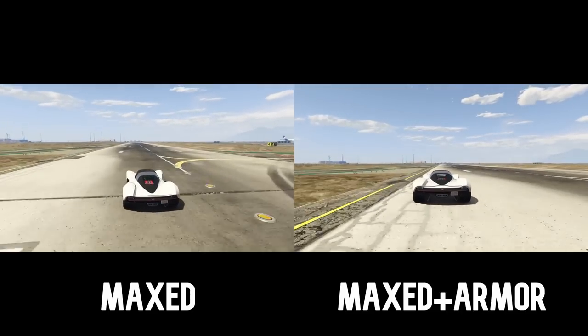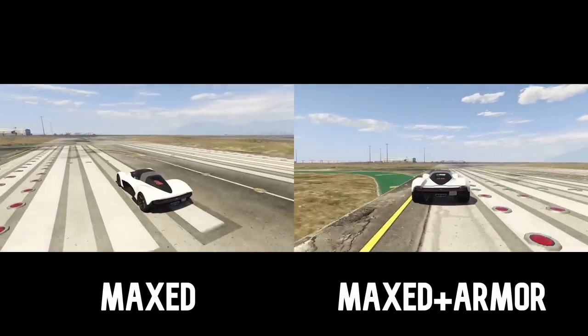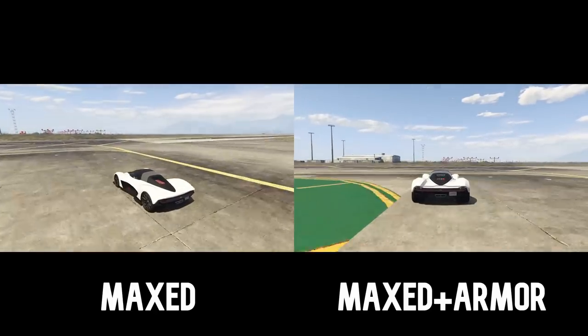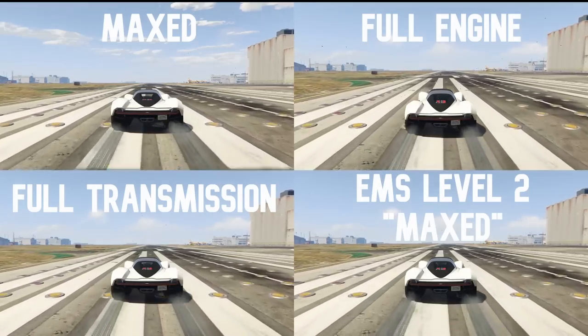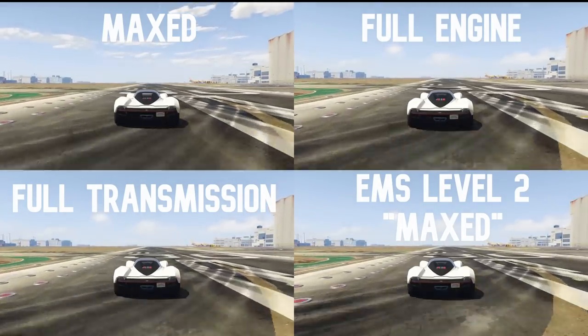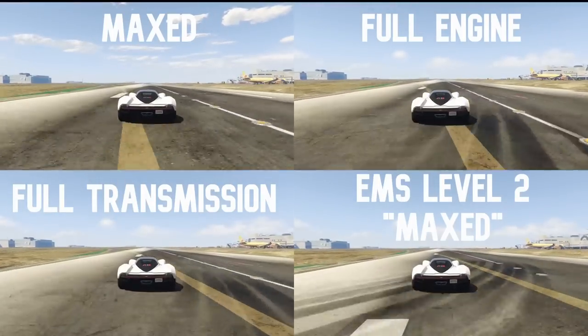You can see there's little to no difference between having armor and no armor on the vehicle. But you can see there is a huge difference between having only the acceleration bar maxed versus having it actually maxed out with a full engine, full transmission, and full turbo. One of the cars is way faster than the other.